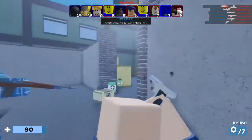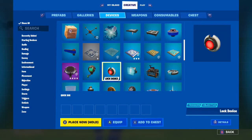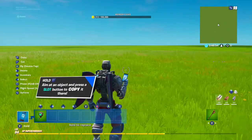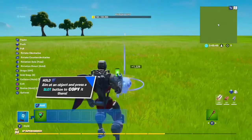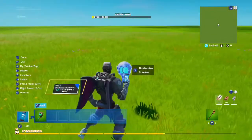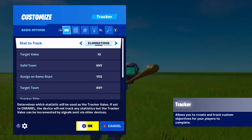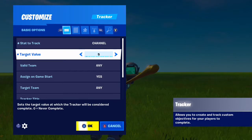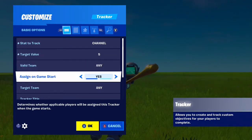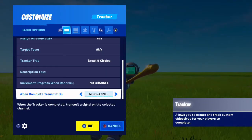Now in Fortnite, we need to get a tracker device — the same one I used in my last simulator that didn't work out, though I think the bug is fixed now. In the tracker device settings, we set it to static, track channels, set the target value to five, and set the tracker title to 'Break Five Circles.'